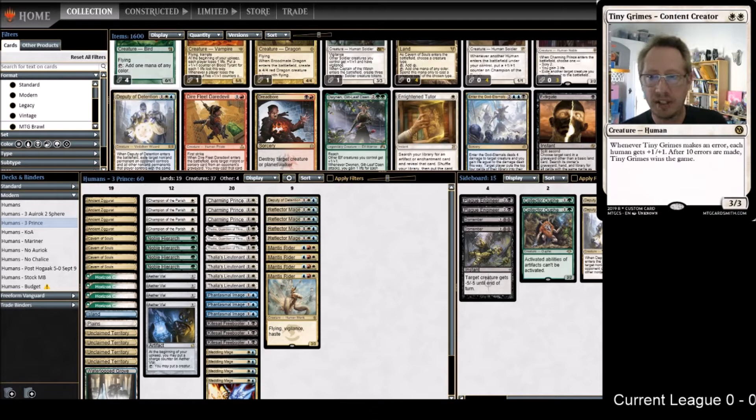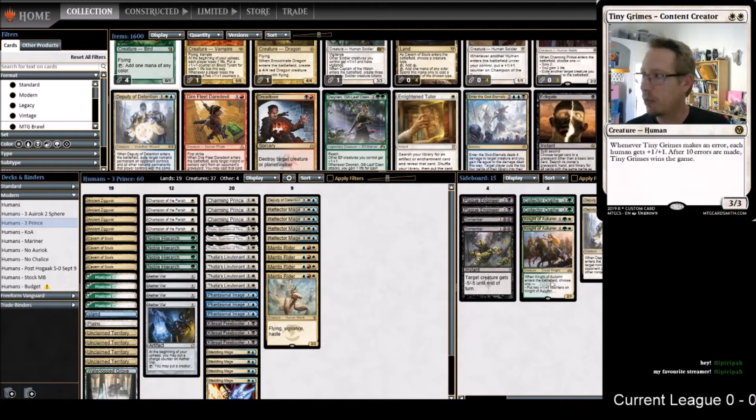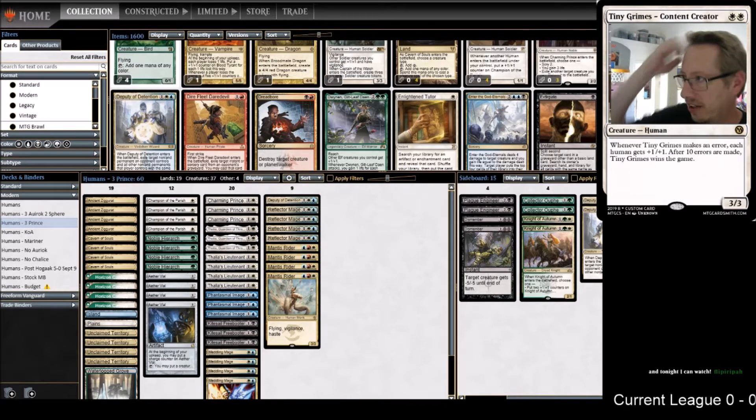A lot of people are using three Oofs. My thought is I have four Oofs in Knight of Autumn - they don't feel quite the same role, but I like having Knight of Autumn to actually eliminate some artifacts like Ensnaring Bridge when it comes down. It's also more flexible because it helps with the burn matchup. Instead of having Auriok Champion we now have Prince plus three Knight of Autumn - we basically have five Auriok Champions.